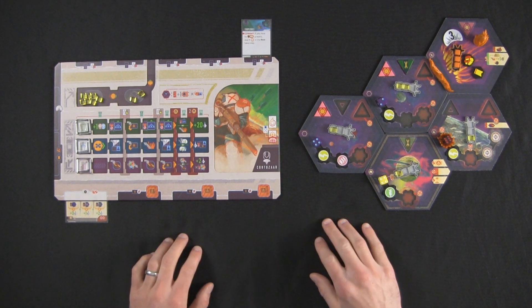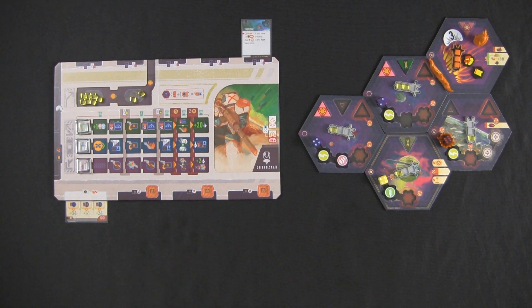Welcome to Table for One. I'm the narrator, and for once in this channel's history I'm going to try and make a short video — let's skip the intro. So I have a mock game of Voidfall set up here using House Courtizar. I've eliminated most of the irrelevant information; all we really need is what you see on the screen.